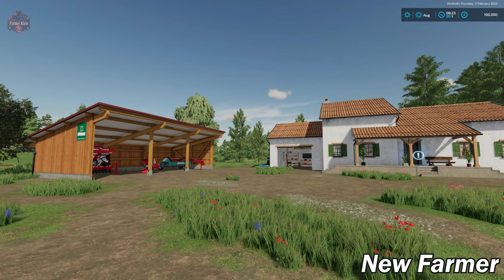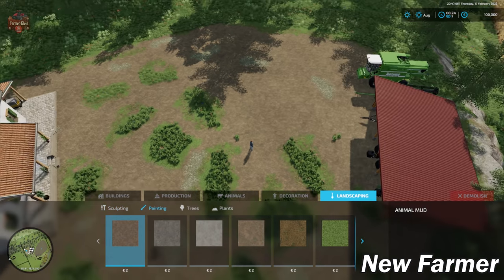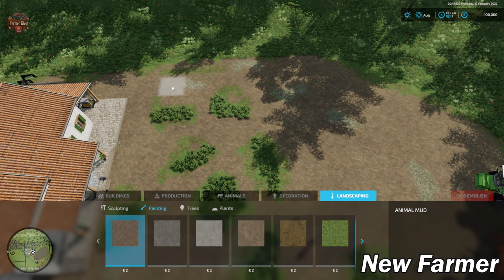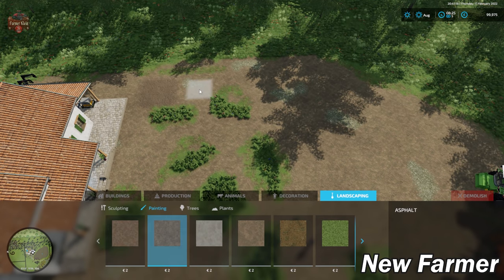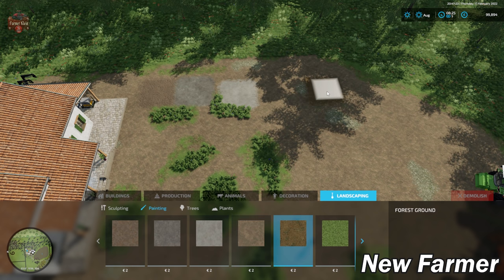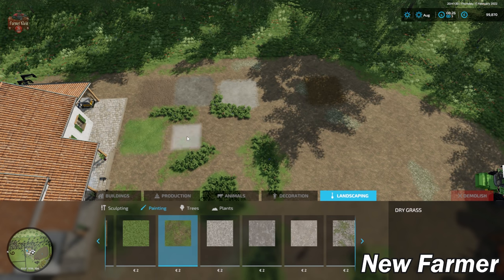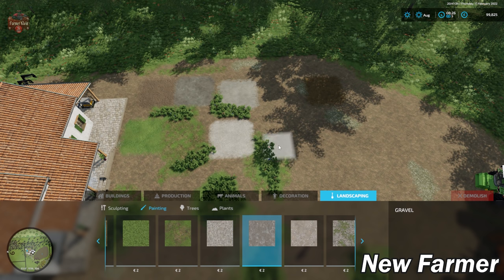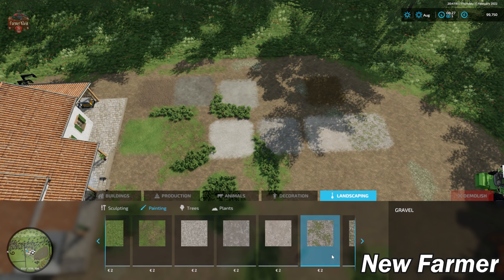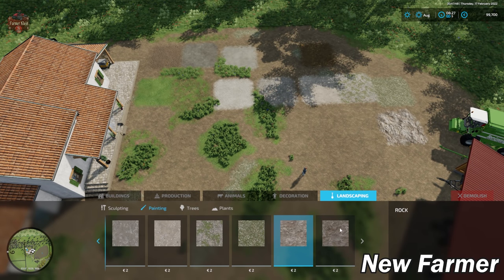Let's jump to build mode. I want to go to painting and paint down a couple different ground textures. We have animal mud, asphalt, concrete, dirt, forest ground, grass, dry grass, gravel — several different gravel options — more gravel, even more gravel, rock, and granite.